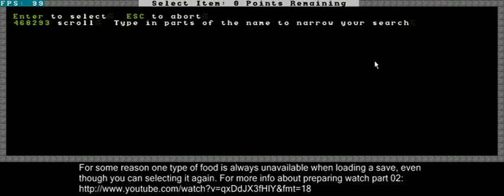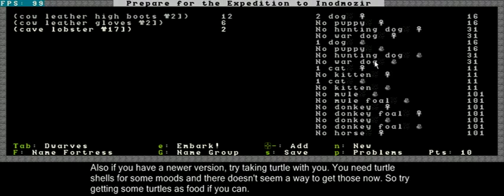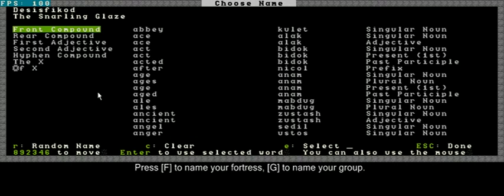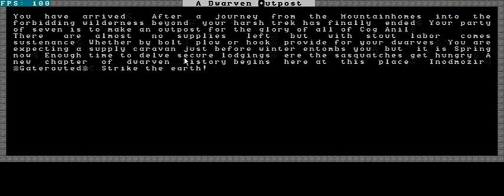For the rest of the options — I've got to name the fortress and the group. Let me find a good name. Deep Hammers — that will be the name. And for the group, I'll name that The Butcher of Forest. Fine name. Let's continue. I've added everything, I've added Cave Lobster. Let's go to the site. I'm embarking now. And... you have arrived from the mountain homes.